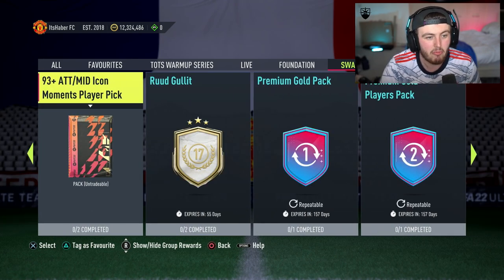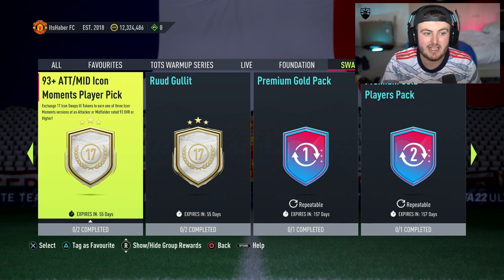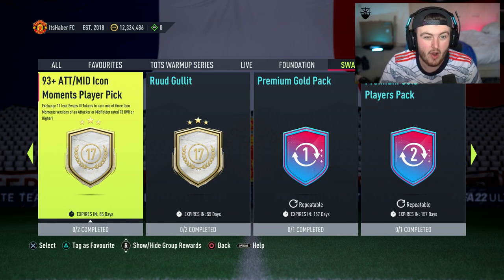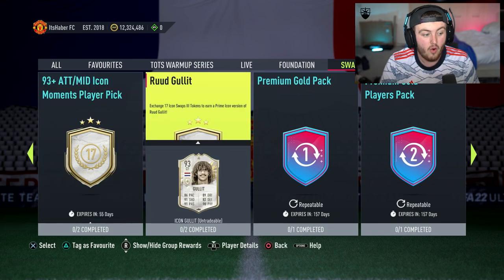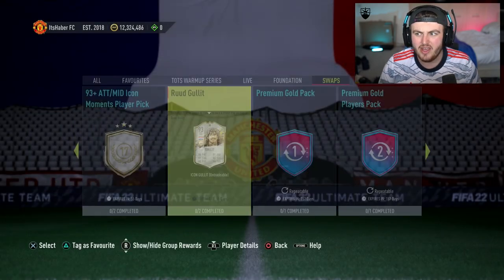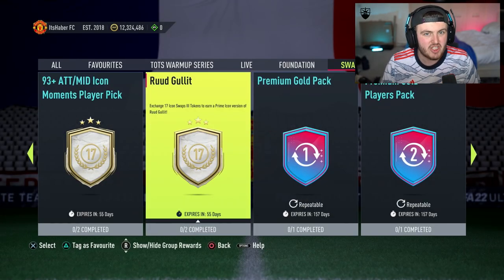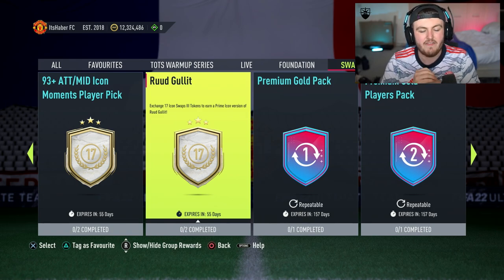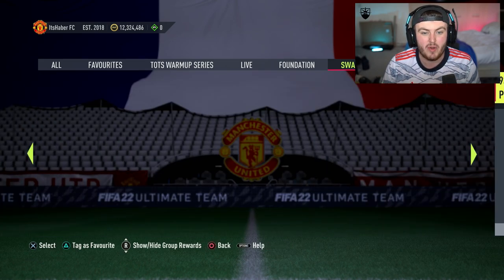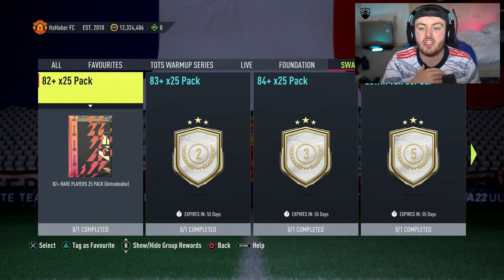A 93 plus attack/mid icon moments player pick — 93 plus attacker or midfielder only — eliminates players like Yashin, Nesta, Baresi straight away. And that is a player pick, one of three icons, for 17 tokens. Or for 17 tokens, Prime Ruud Gullit — one of the better cards in the entire game. I think this is undoubtedly the best Iconswaps EA have ever released. This year it feels like EA are pretty much just giving us everything we want — everything is so accessible in comparison to previous years.